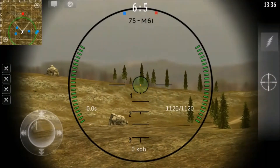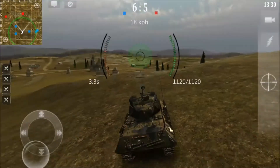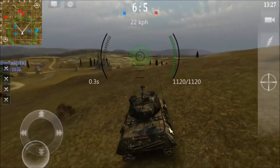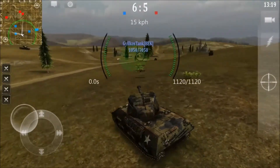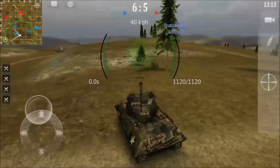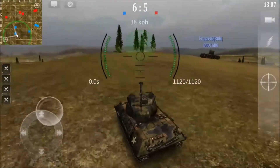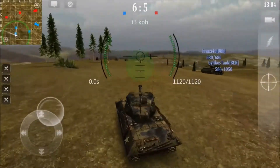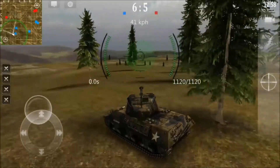Here we can see one red popping up. Don't know where the rest are. I do spot a red on the left side of the map. Not really any other way for more reds to come from that side of the map past this guy, so let's see if we can attack the guy on the left and finish him off. Looking at the mini-map, all five reds are now on the mini-map, so now we know their position and we know this guy is by himself.